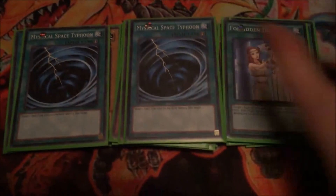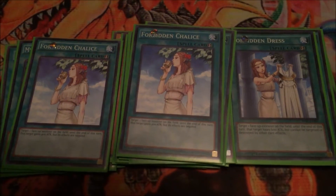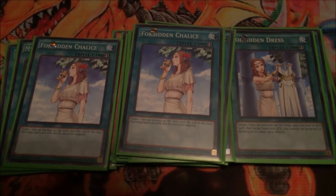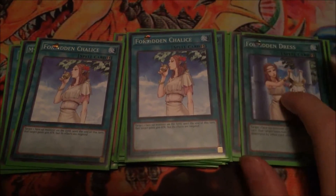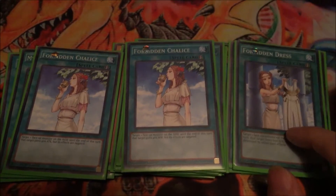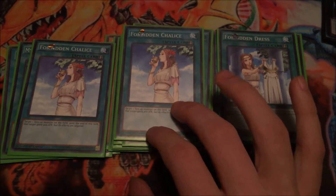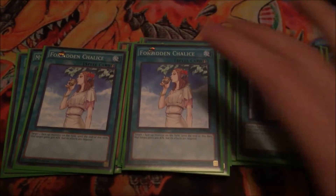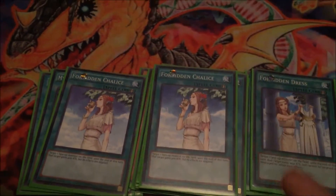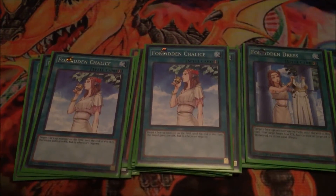Next, my Forbidden Dress and Forbidden Chalice — just good at messing with the opponent or saving your monsters. Like, I'll use this probably if your monster is about to get destroyed by a card effect, use this on it and it saves it. And this one — if there's a big monster on your opponent's field that has a really good effect, you can just use this on it. Sure its attack goes up, but at least the effect that was about to screw you over is negated.